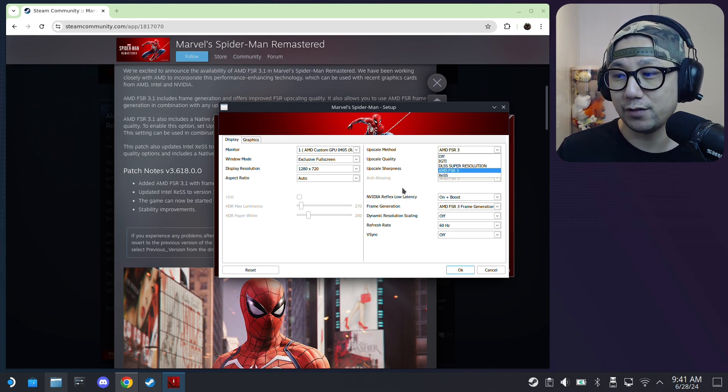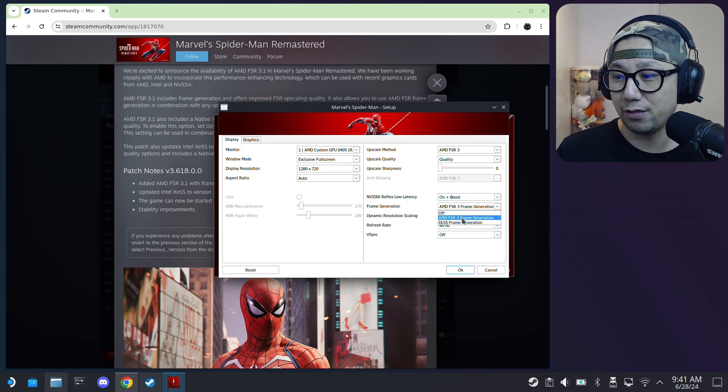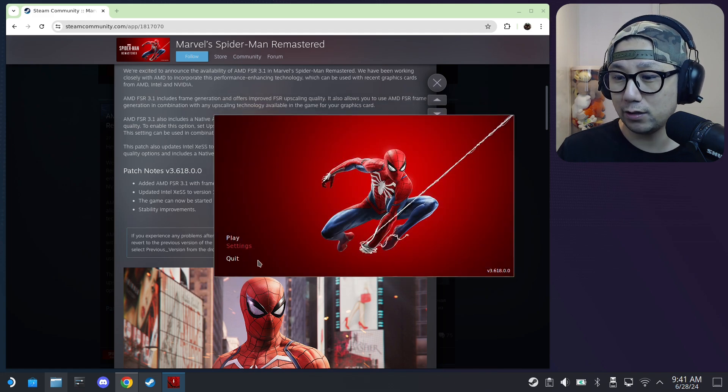I've also got DLSS because I've got the DLSS Enabler mod on, so that's just the mod. But we're going to be looking at FSR 3.1 today. You can see frame generation — we've got AMD FSR 3 frame generation and also DLSS frame generation. If I change the upscale method to off, for anti-aliasing we've got AMD FSR 3 native AA and also XeSS native AA — this is new.